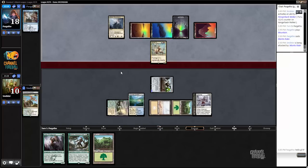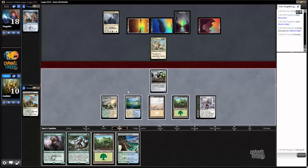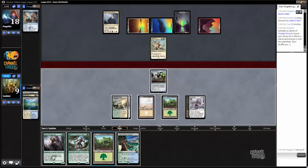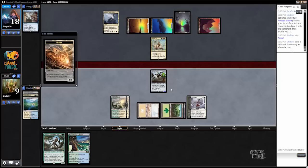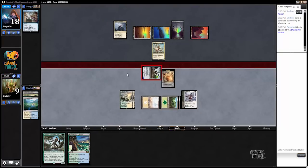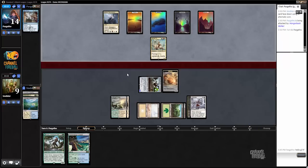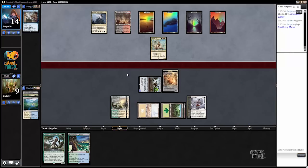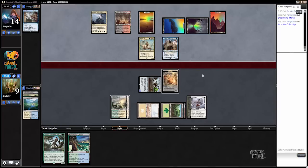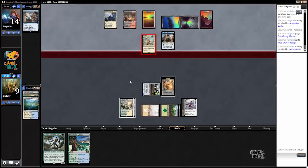Yep, as expected. All right, that's not doing us a lot of good. We're going to be at six — it's pretty precarious but it's definitely still winnable. The basic Swamp is kind of a giveaway that he's probably on the Pantheon's Jeskai list, which is something to note for sure — very relevant. We'll take our Mantis Rider hit, down to six.